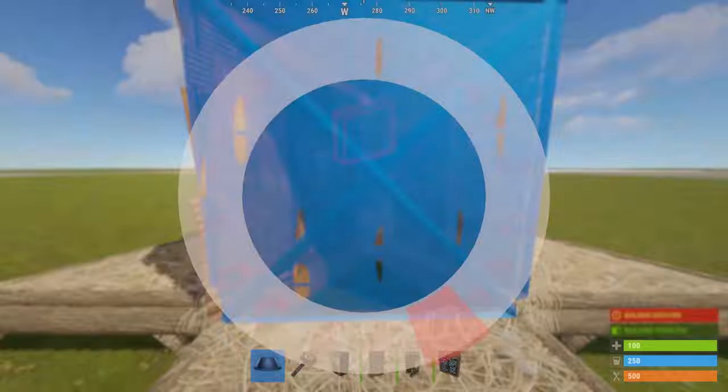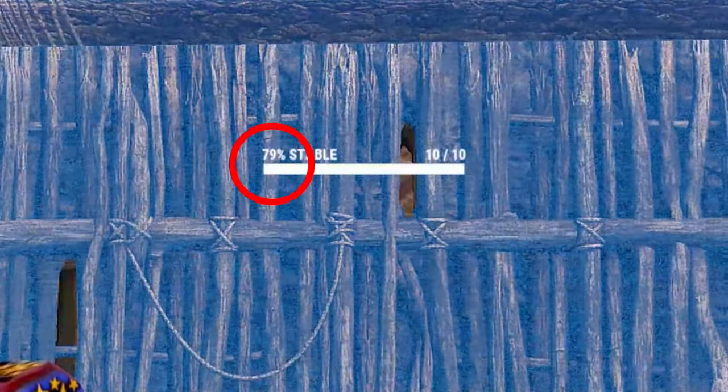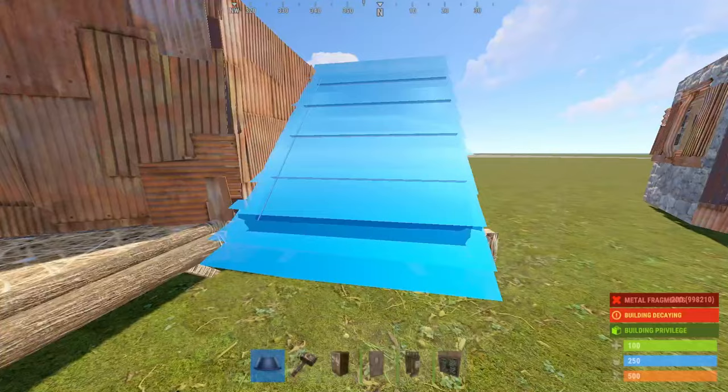Next, place a wall on the foundation. The stability of this wall must be 79%. If it's not, you'll have to replace the square and try again. If you're happy with that, go ahead and upgrade it. Then place a roof on the left side to open the wall.